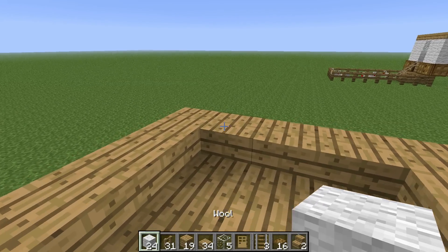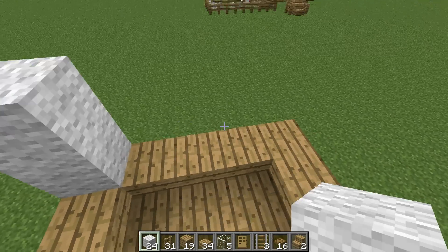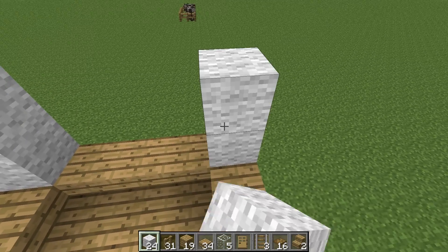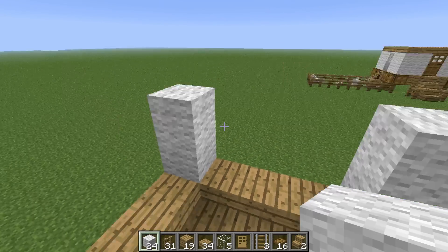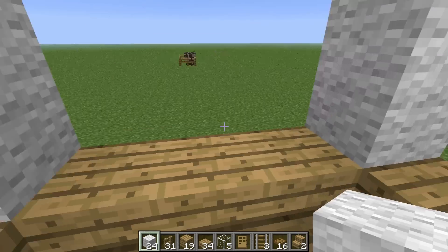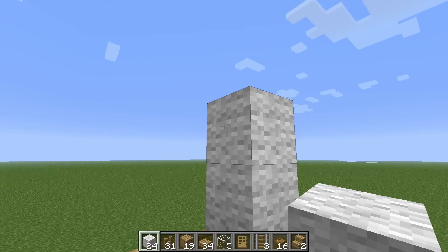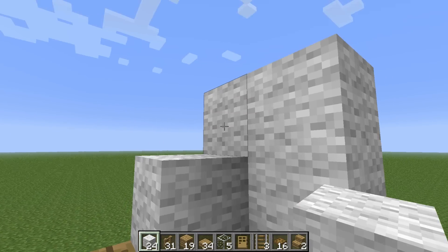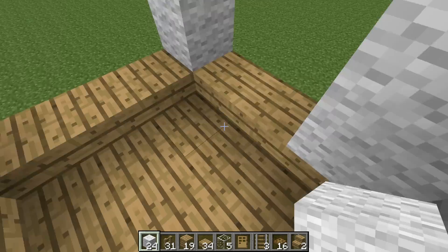Now for the walls, you're going to need the wool. We won't place it too high on the corners. You're going to want to leave an opening for the door — any direction really that you want it to face. The middle block will be left open. Build it kind of like that L-shape all the way around.